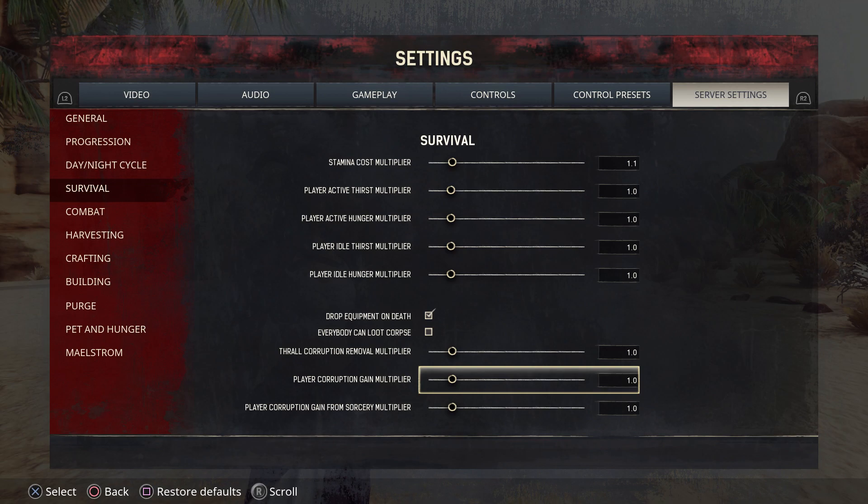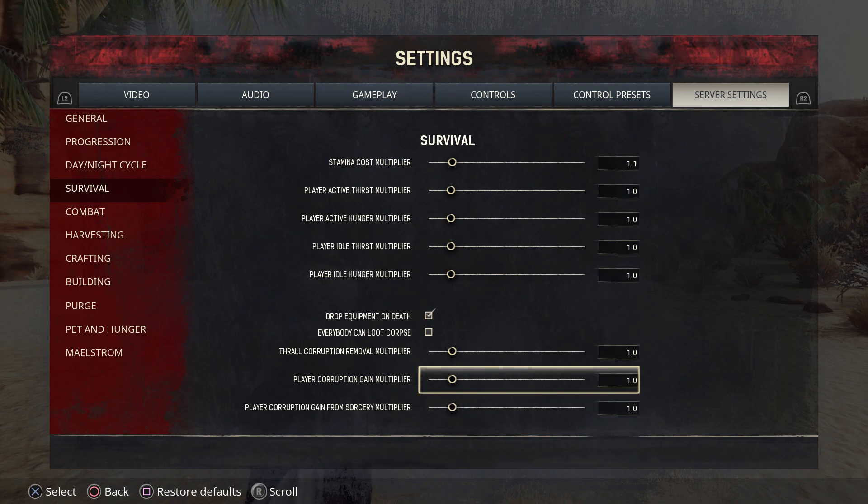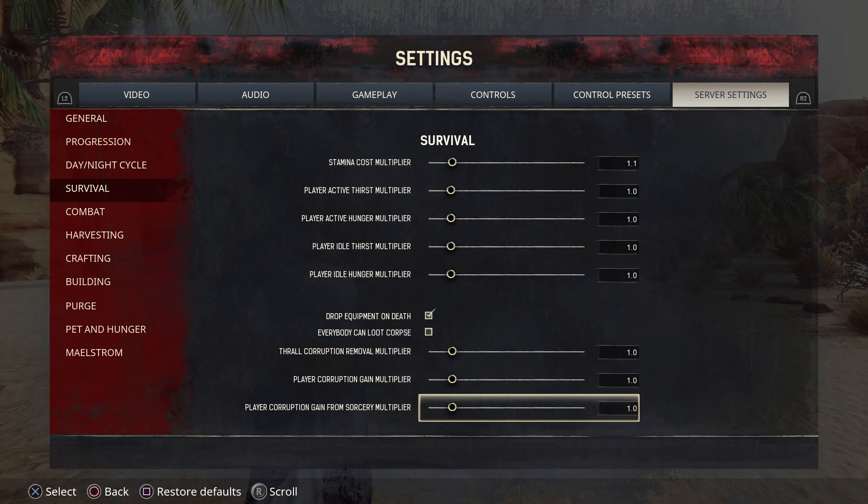Player Corruption Gain Multiplier — you can adjust that. If you want to get more corruption from areas, go ahead and do that. That might come into play with 3.0 — if you want to gain more corruption quicker so that you can get into sorcery faster, that might be one you want to manipulate. There is also a player corruption gain from sorcery. The first one actually refers to when you walk up to an obelisk and are going to the city — how fast you gain corruption. The second one is from using sorcery, so this is the one you might want to increase.